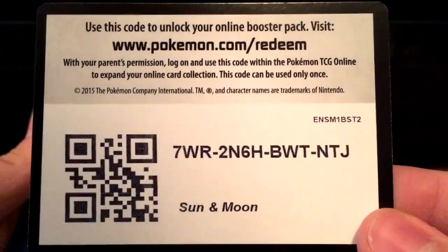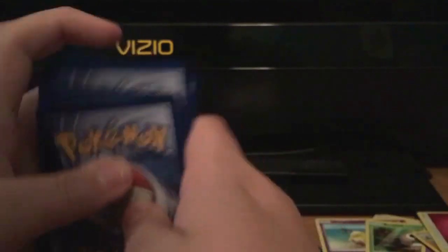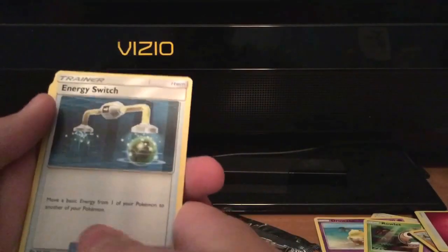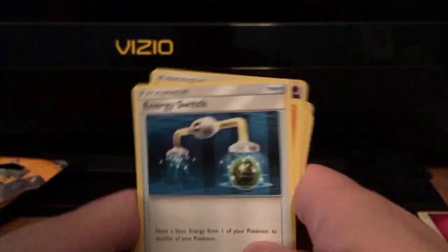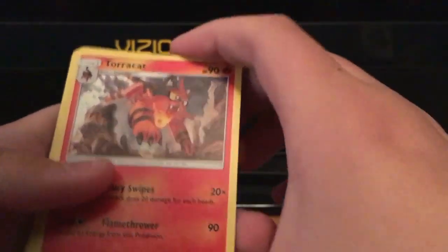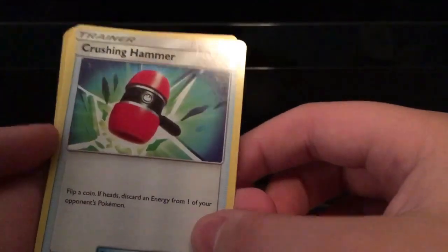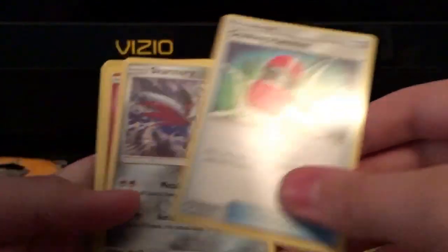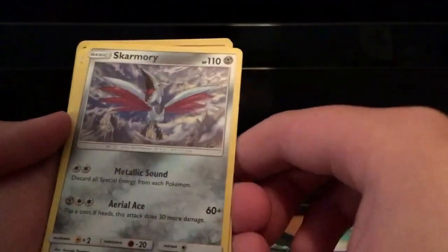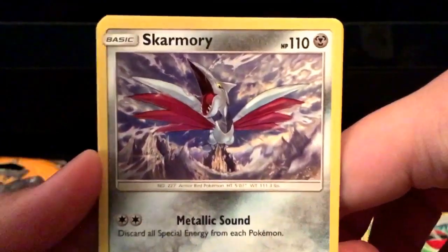Go ahead and pick up that TCG code. One, two, three from the back to the front, flip around — Energy Switch: move a basic energy from one of your Pokemon to another of your Pokemon. A Torracat with Fury Swipes and Flamethrower, nice. Crushing Hammer — flip a coin, if heads discard an energy from one of your opponent's Pokemon.